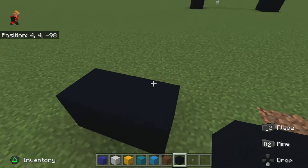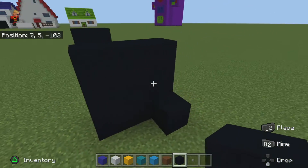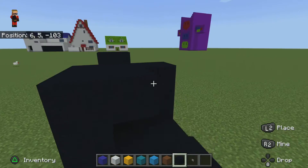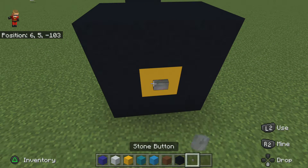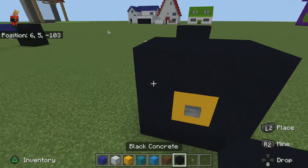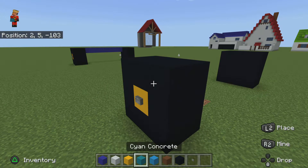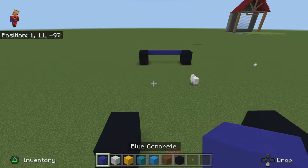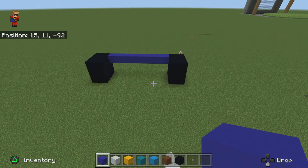Now put one like that. Put your black concrete on the inside. Hit that subscribe button — we're getting lots of subscribers, which is really helpful. Now since we have the wheels done, let's actually start working at the front area.